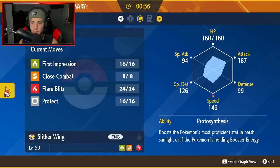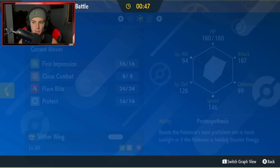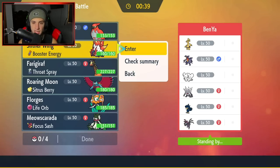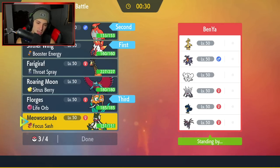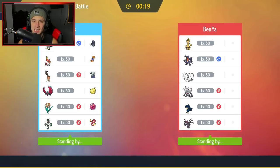I definitely want to see Slitherwing's stats first because it is decently fast, and its attack stat is great. First Impression is an amazing move. I'm going to roll Slitherwing and Talonflame — I can First Impression turn one and then always get in Florges to hand over that Life Orb. We're going with Talonflame, Slitherwing, Florges, and Roaring Moon. I really like Roaring Moon here — it's super effective onto a lot. Lock it in, let's grab a win in match number one.